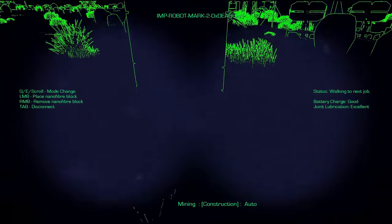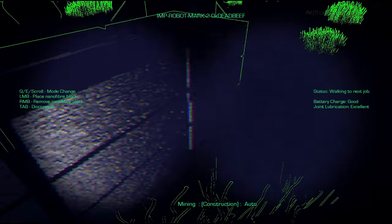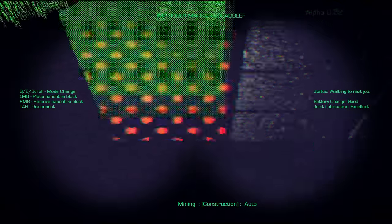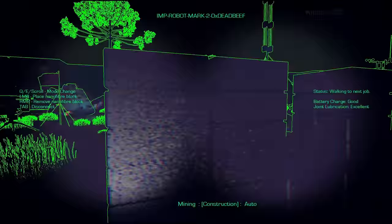Construction mode allows us to place nanofibre blocks, which are pretty much indestructible and will allow you to build defenses or block off parts of your base, build walls, and stop plants growing towards your base.